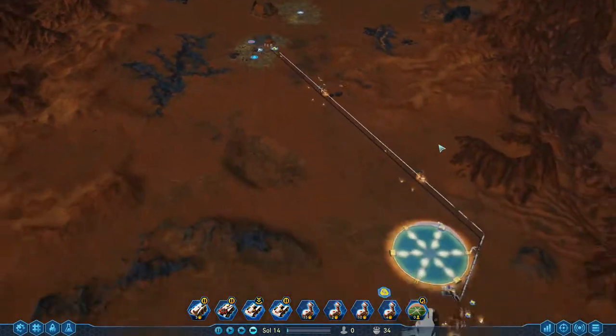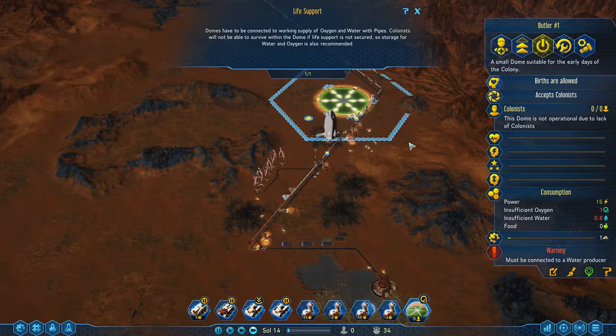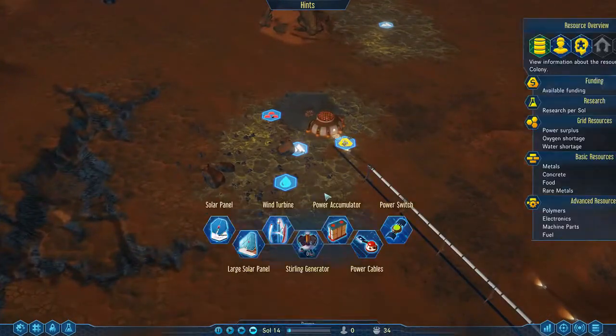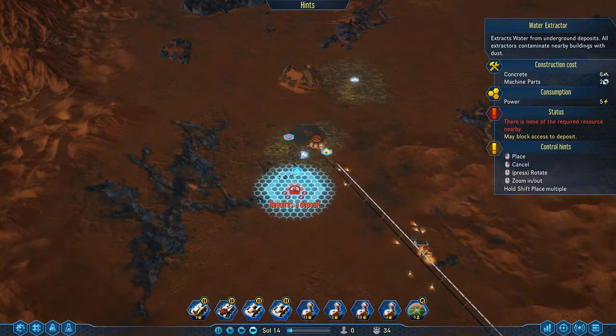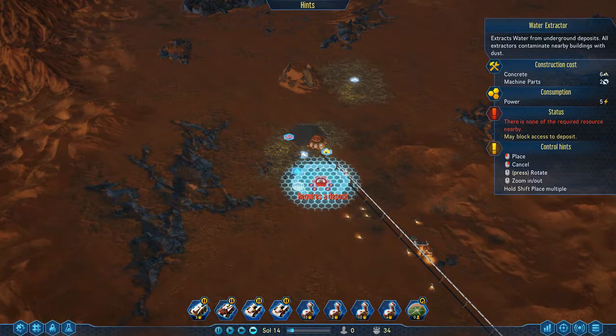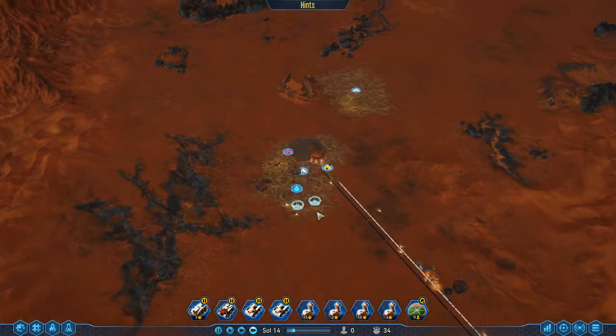Hello everybody, welcome back to Surviving Mars. I went ahead and waited a little bit off screen and let the dome construct, because obviously you guys don't want to just sit here while I vamp. Now that it's built, we can go ahead and get these water extractors started. We already have the moxies built, we just need to get them turned on.